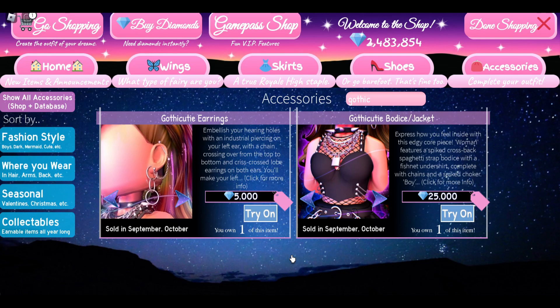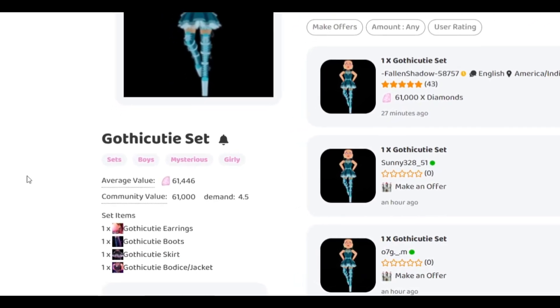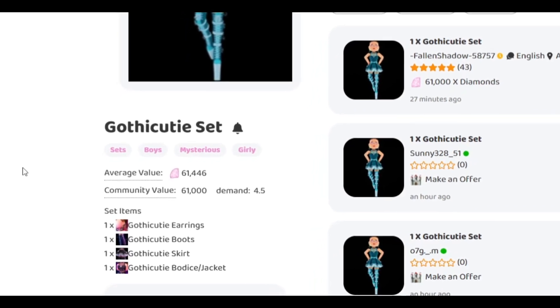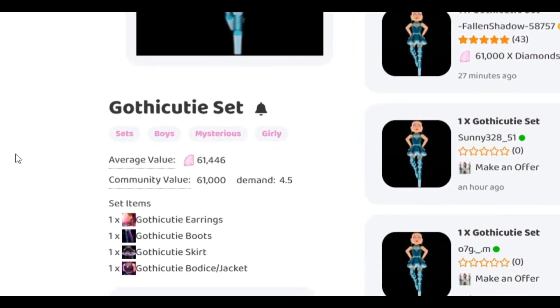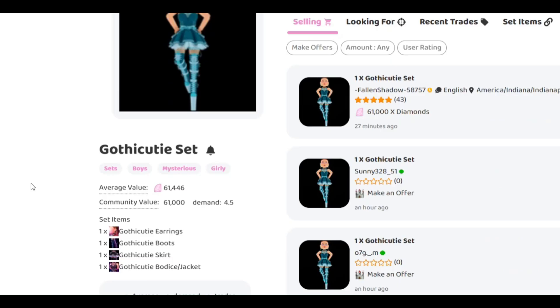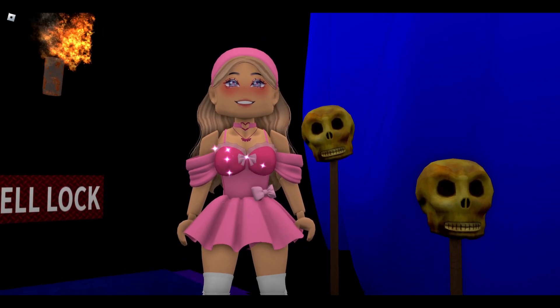The Gothic Cutie set is our last halloween set currently in Royal High, and it is also our cheapest halloween set that you can get with diamonds. In the shop it costs 97,000 diamonds — under 100,000. It goes for around 60,000 diamonds in the trading hub; the average value is 61,446 and the community value is 61,000. This set is also cheaper in the trading hub.